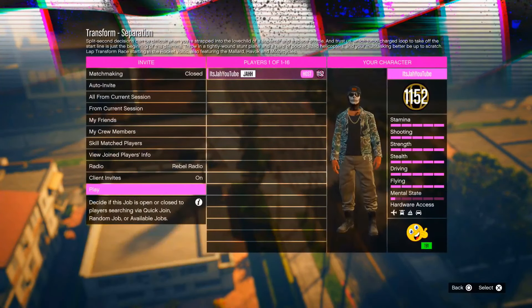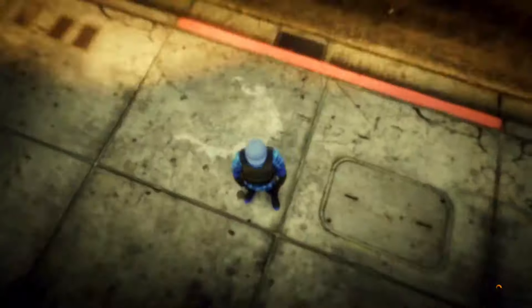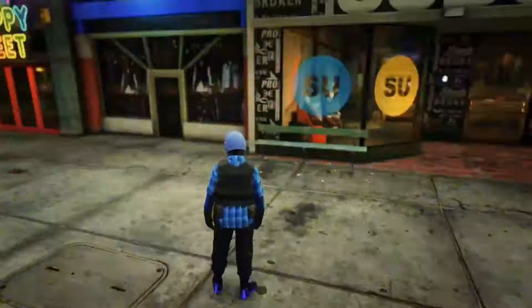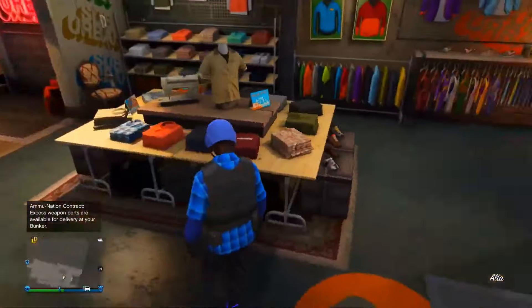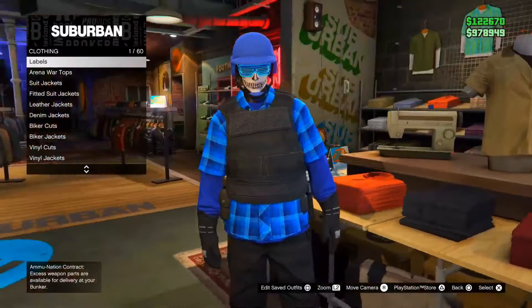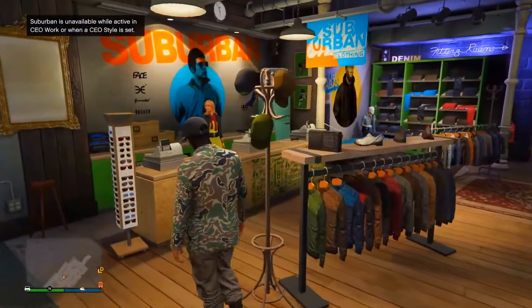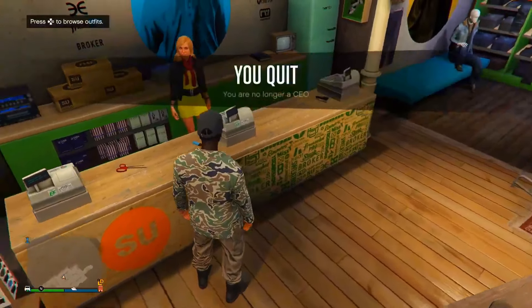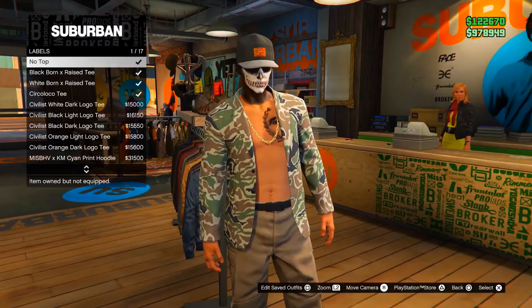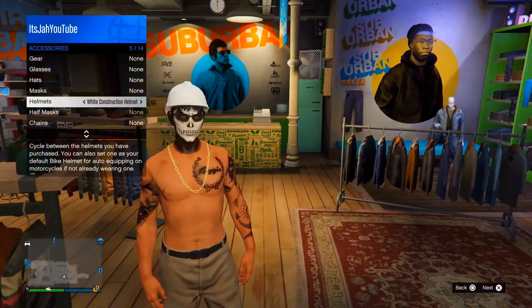Jumping straight into the first glitch, I'll be showing you how to get the tan joggers. This glitch is completely easy and fully solo. Make your way to this clothing store on the map, go to your interaction menu, go to preferences, go to map blip options, and set stunt races to show. Once done, register as a CEO, go to CEO management, go to style, and scroll until you find the Warlord outfit — it has the tan joggers on it. Walk inside the blue circle and press right D-pad to start the race.